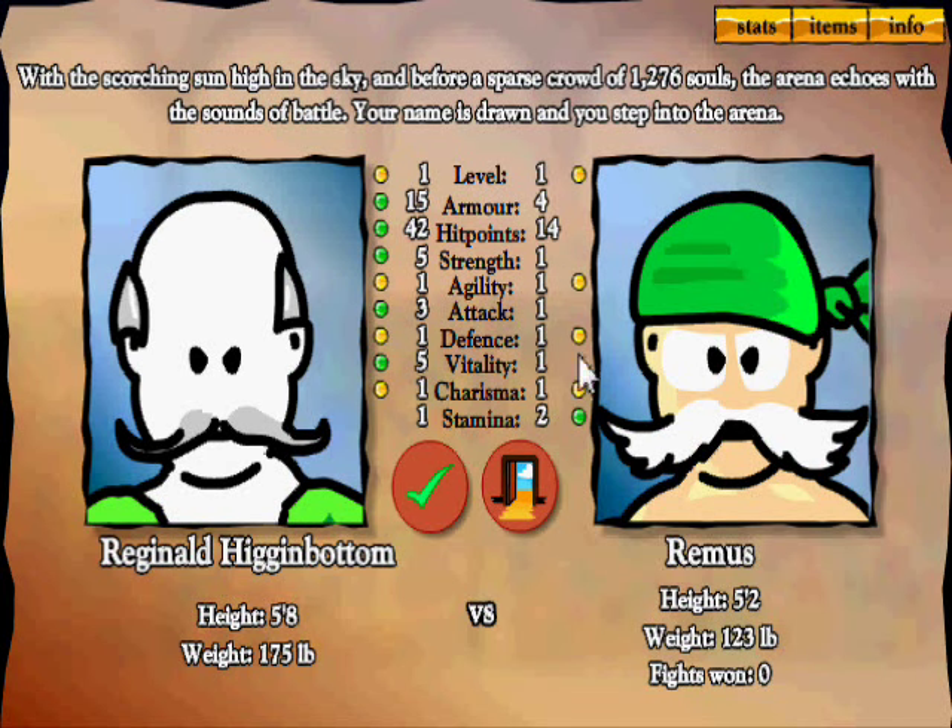In the arena, we've got stats here — it's like a tale of the tape. Green means you're superior in a stat to your opponent, and yellow means you're even. Apart from stamina, we have a huge advantage: more armor, more hit points, more strength, more attack, and more vitality. Same agility, defense, and charisma, but he's got more stamina, so we might need to watch out. We are five foot eight and 175 pounds — he is five foot two and 123 pounds.